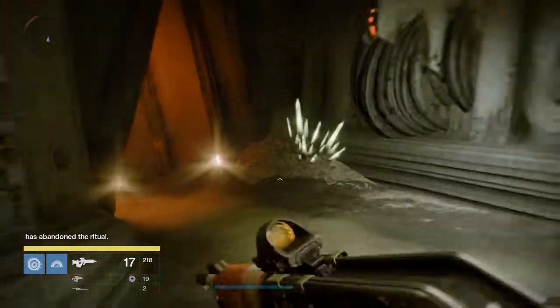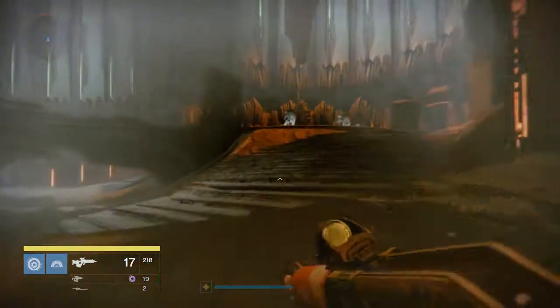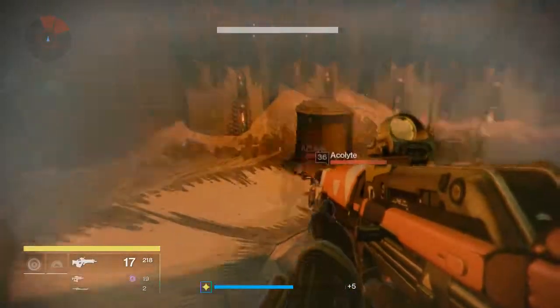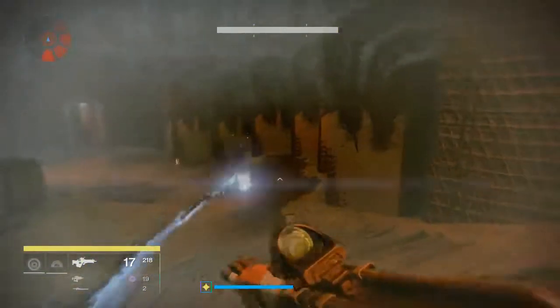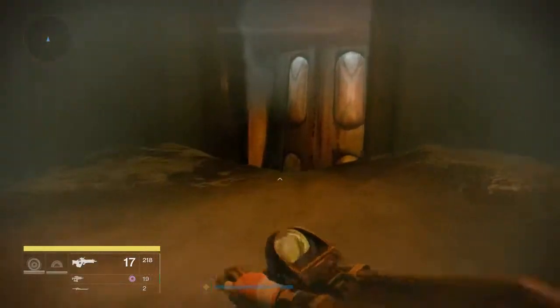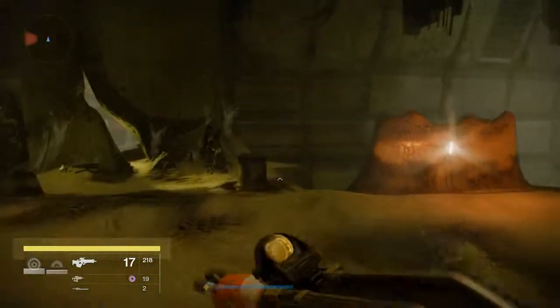You can kill the enemies over here if you want, and then you want to go up there and go to this door. You want to take a left or right — it doesn't matter — and then you want to go through these passageways and go down this bridge.